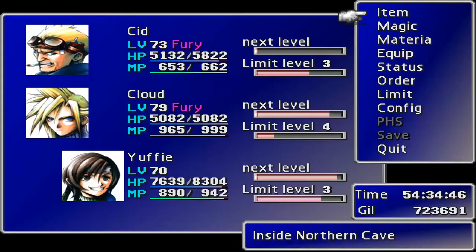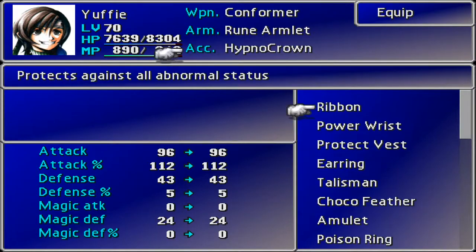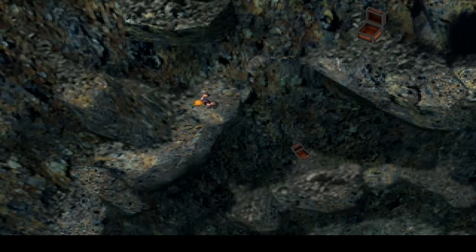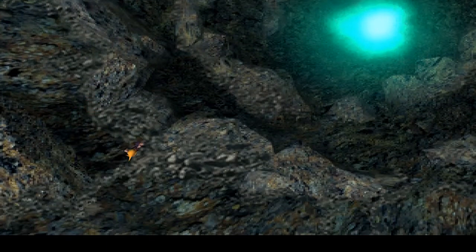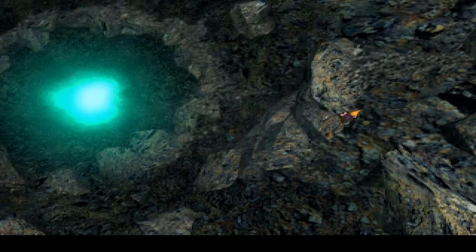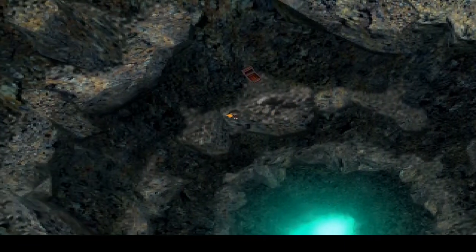First thing I'm gonna do - we're gonna go to the equipment and give Yuffie a ribbon instead of the hypno crown, because right now we don't need to hypnotize anything. Although we kind of do, because there is the parasite to be hypnotized. Beyond that, everything is down to random chances, so we could very well have to do massive cuts in time again.